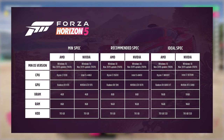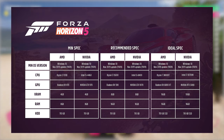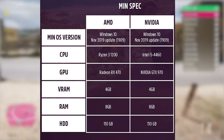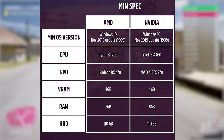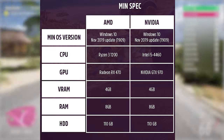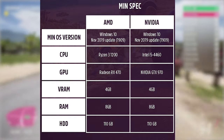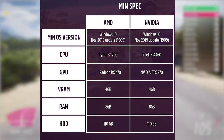With storage, across the board it is 110GB, but on minimum it says a hard disk drive. With the NVIDIA/Intel side of things, we have an Intel i5-4460 — this is a quad-core, quad-thread CPU. And with the GPU, we have a GTX 970, which says recommended 4GB of VRAM. The thing is, though, this card does not have 4GB of VRAM — it has 3.5GB, so yeah, that's a bit of a stuff-up on their end.